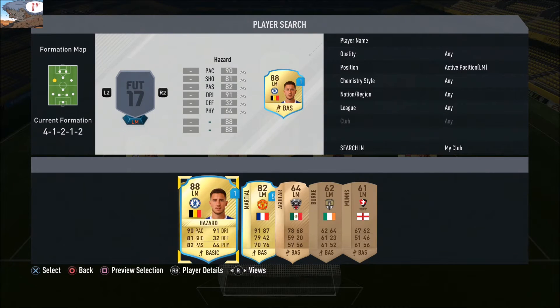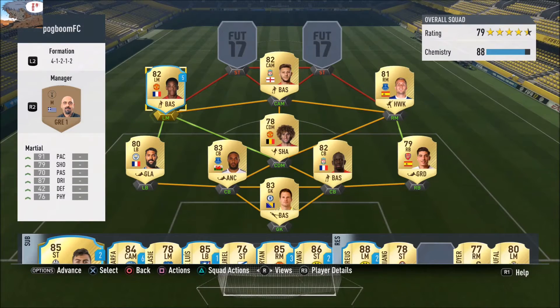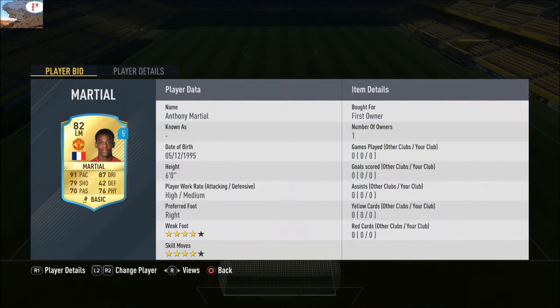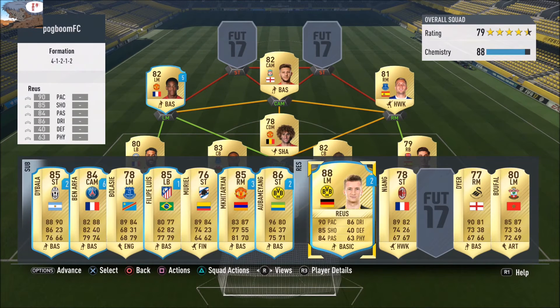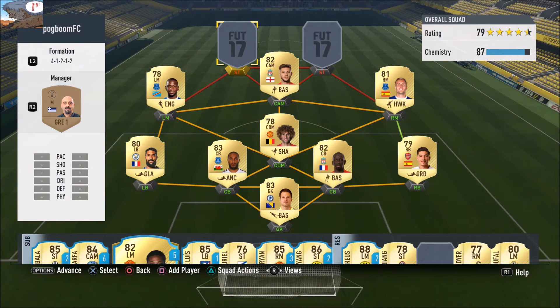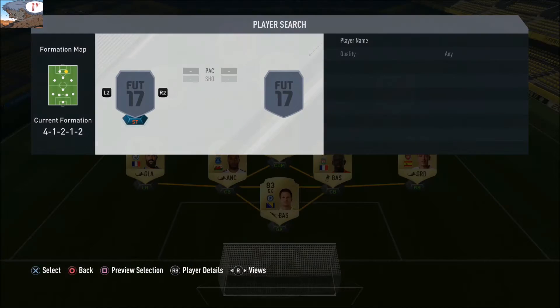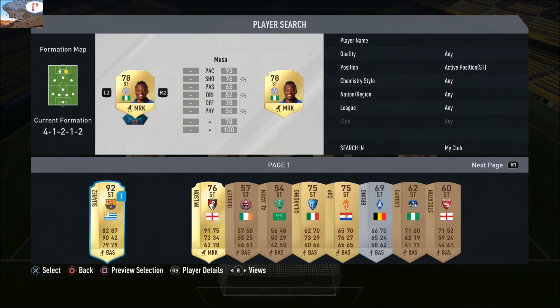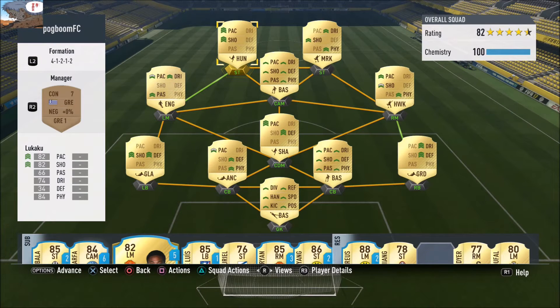In left mid I've got a loaned Martial, but you could also use Yannick Balassie — he's really good with five star skills, and that's all you need. Up front, Lukaku is a beast in this game. He's got physical, and Moussa's got the pace. Lukaku and Moussa are so deadly — this is a very very good BPL team. I got Lukaku for 38,500 coins and he's worth every single penny.